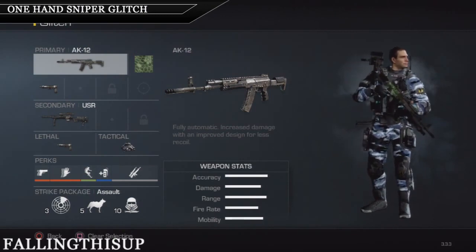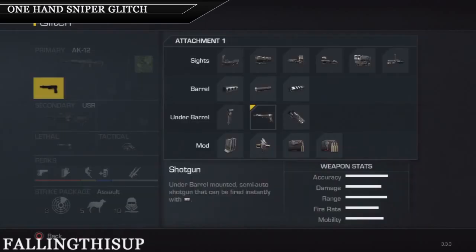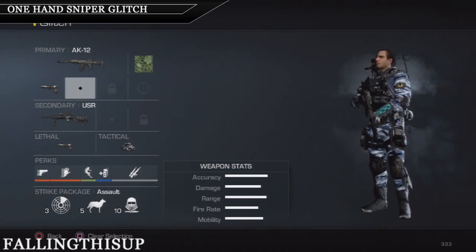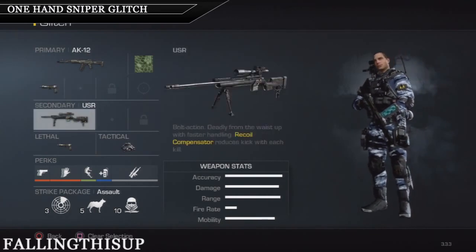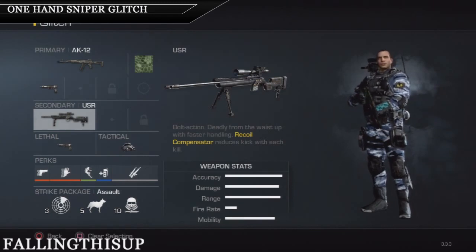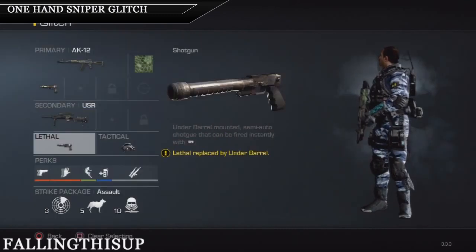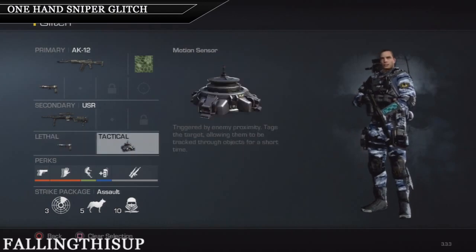You need to have this class exactly as it is to make this glitch. First you need to get the AK-12 with the shotgun on underbarrel — just the shotgun, nothing else. Then you need to choose a second primary weapon, any sniper you want. I chose the USR with default underbarrel.